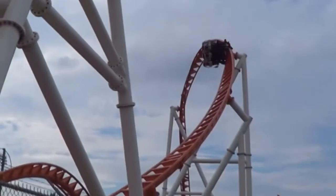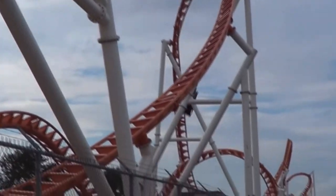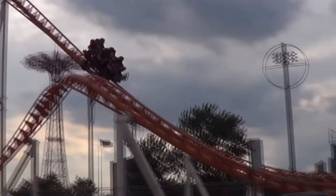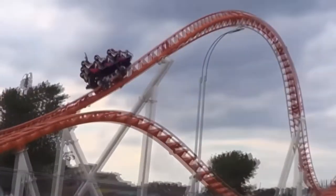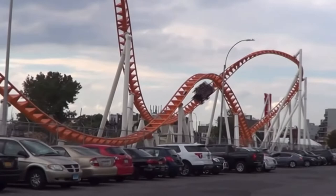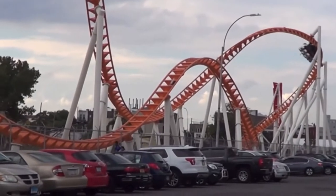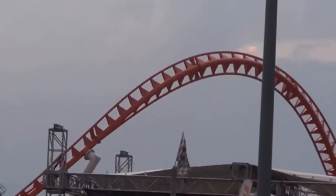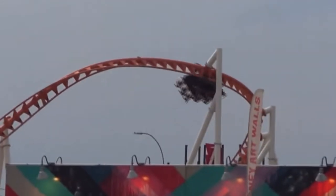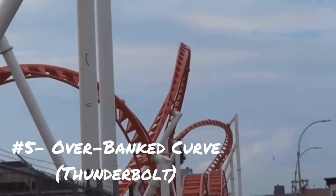At number six we have the zero-G roll. This element has some strong forces, but it was lowered in my ranking because of the jerkiness entering and exiting. In the front and back it does get rough and jerky, and you can't really get the full feel for the element. It ranks a bit higher due to its force, but the jerkiness keeps it from going any higher.